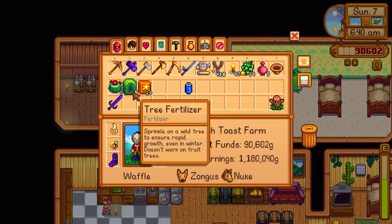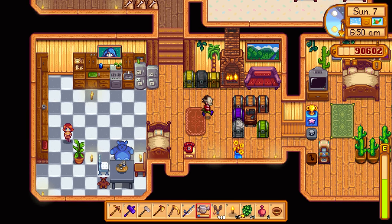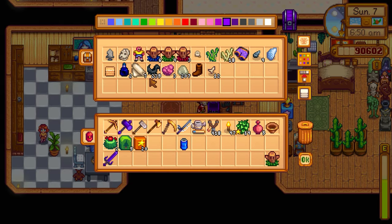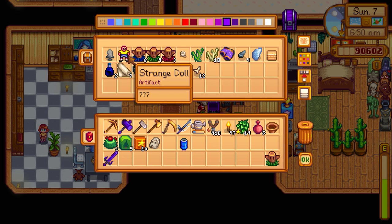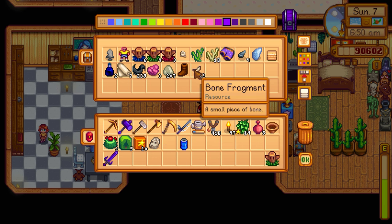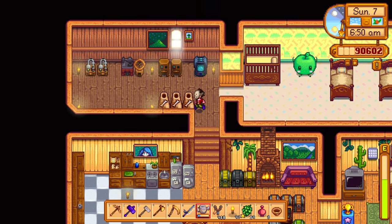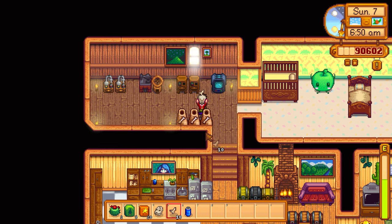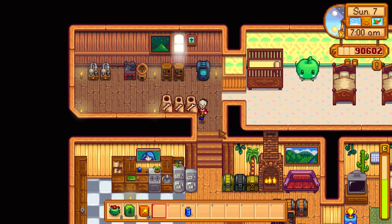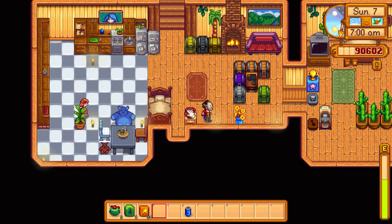We got some pretty good stuff and we have spare bones to continue processing in the bone mills. There's even a skull, so we'll put that in — it does five bones at a time. We can process three more. To get more bones we just need to go down to around layer 70 in the mines, just like we did for the Gunther mission.